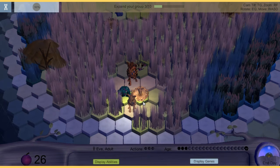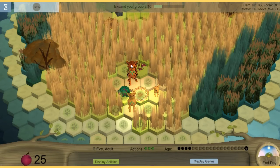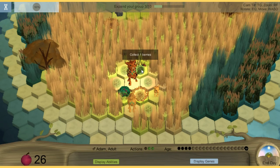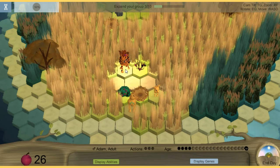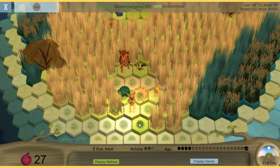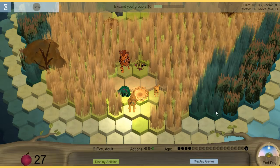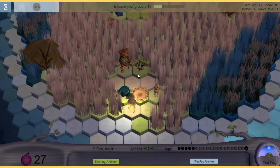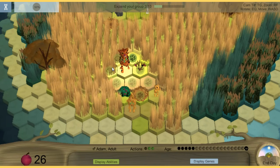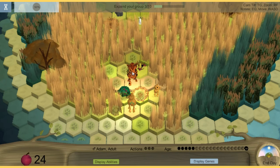End day — child has grown. Can I mate? I cannot — that's fine. I'm going to see — new berries! And just look over there. So I don't want to use my moves, I'm going to save that. End day. Still cannot mate, and you need to move at least once.